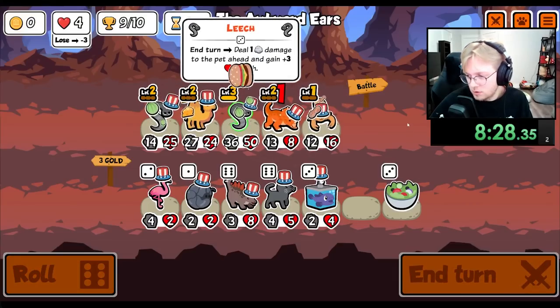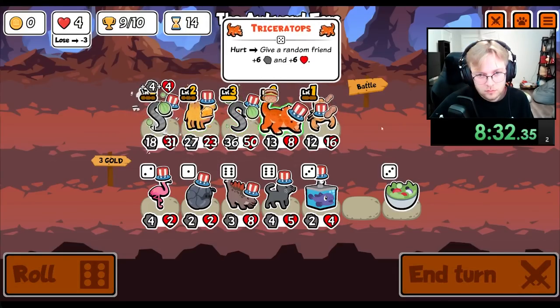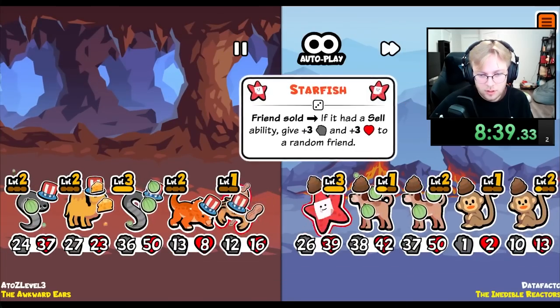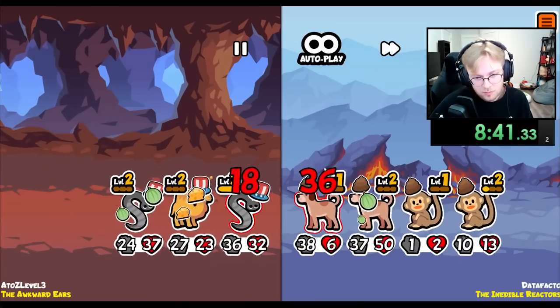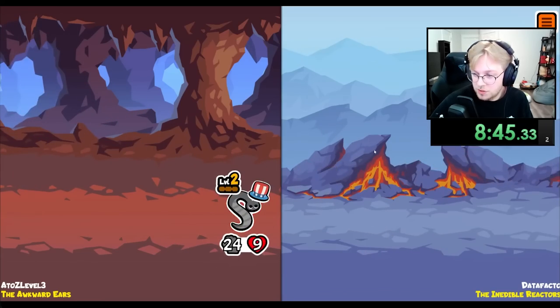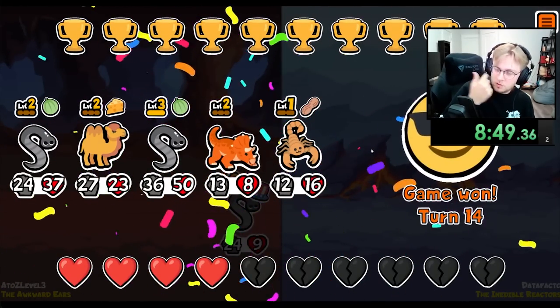The Triceratops is doing a lot every turn. It's a buy-sell team. Wait a second — we still got the buy-sell team with two Monkeys? Oh, that's what they deserve.